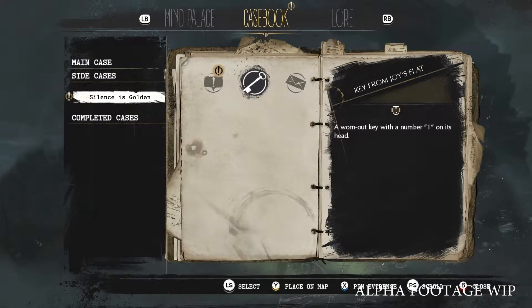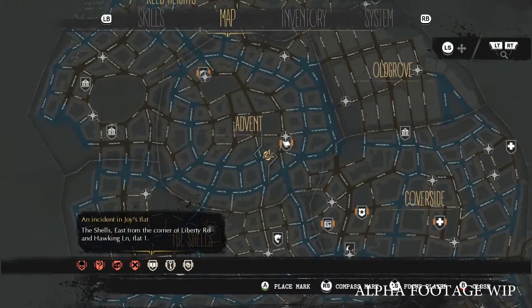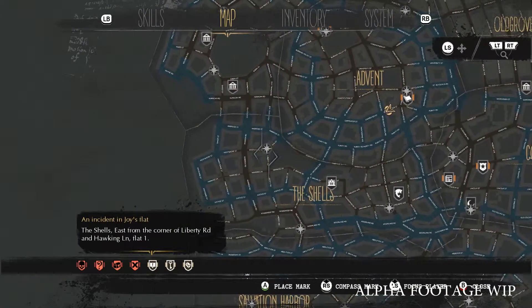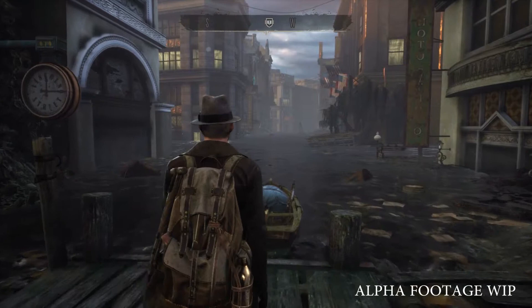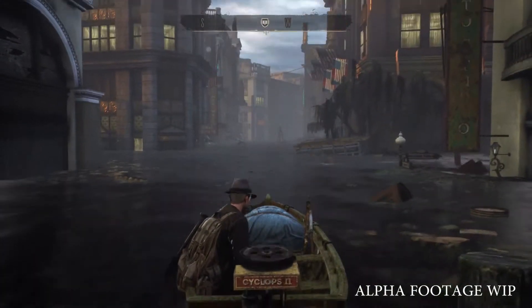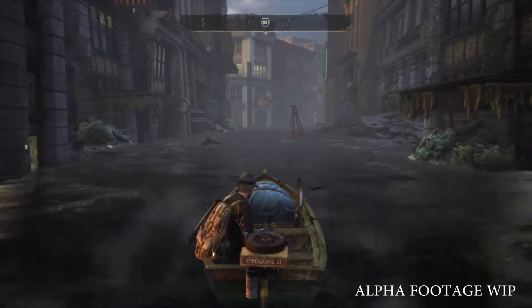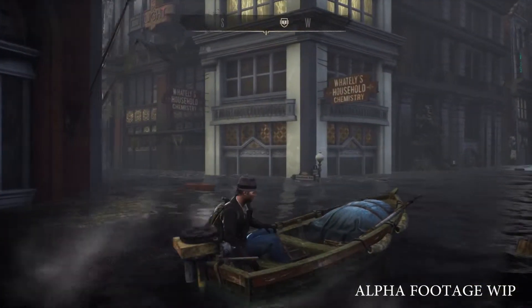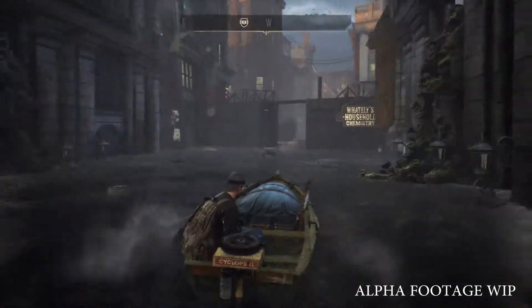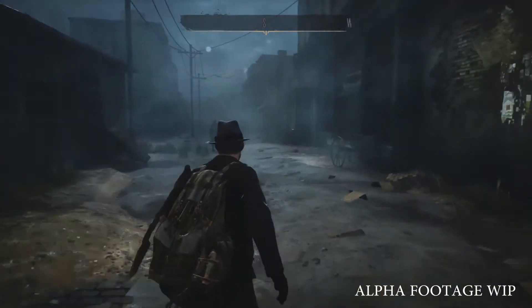Let's open up our casebook. Here we can examine all the evidence that we find on our journey. We have Joy's letter, the key to her apartment, and also the address. Let's use that to find the right location on the map. We can pin it as well to create a custom marker for our convenience. This part of the city is flooded, so we will have to use a boat. As we travel across the city, we can see the devastating impact of the flood — and for some reason the sea waters are not going away.